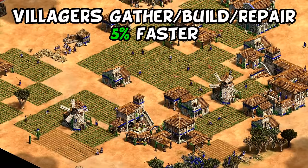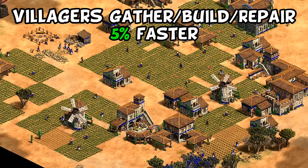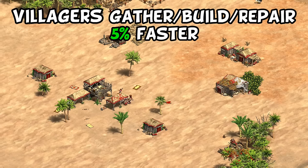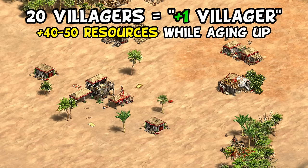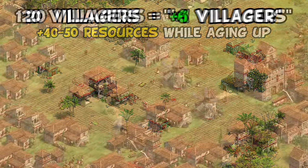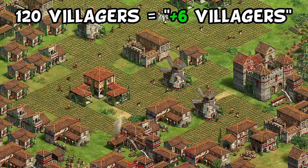Moving on to their civ bonuses, the first is that Roman villagers gather, build, and repair 5% faster. It's not the most creative bonus in the world, but completely on its own I'd argue makes Romans a very flexible civilization, opening up just about any strategy in the early game. By the time you click up to feudal age, you're functionally one villager ahead, giving you an extra 40-50 resources while aging up compared to many other civilizations doing the exact same build. It then scales with your economy, so that by the late game having 120 villagers, it's like having 6 more that are not only free but don't take up pop space.